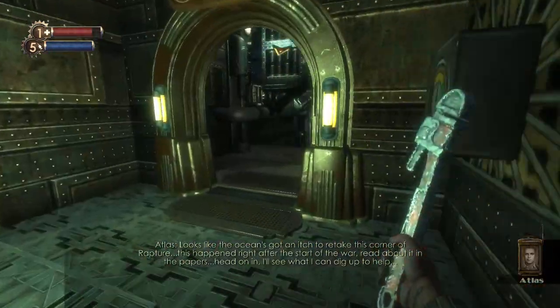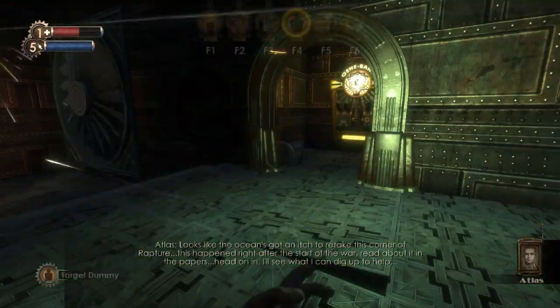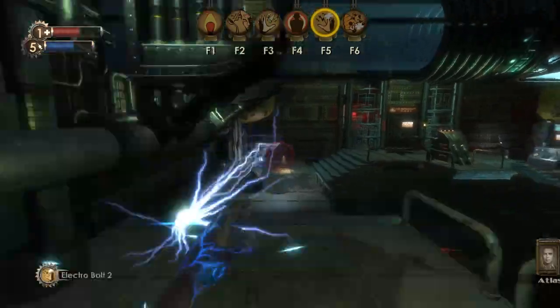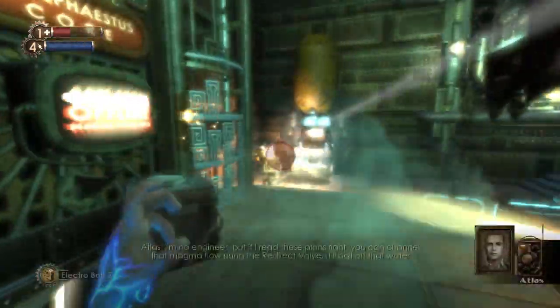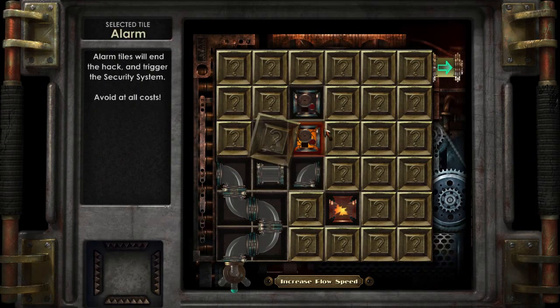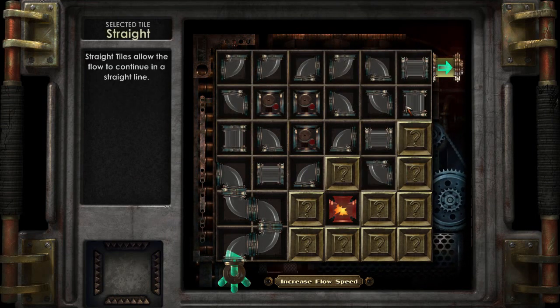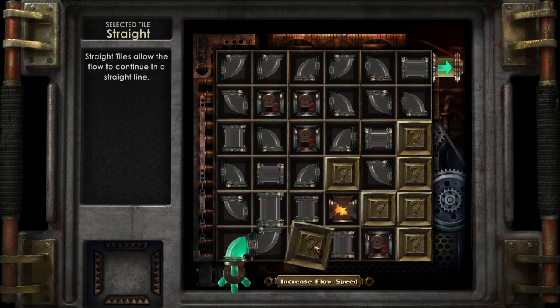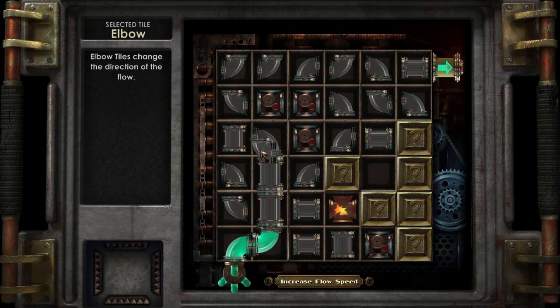This happened right after the start of the war. Read about it in the papers. Head on in, let's see what I can dig up to help. I'm no engineer, but if I read these plans right, you can channel that magma flow using the redirect valve. It'll boil off that water right quick and you'll be able to reach the core. Orion's sure to take notice. Might want to set up a perimeter just to be certain.